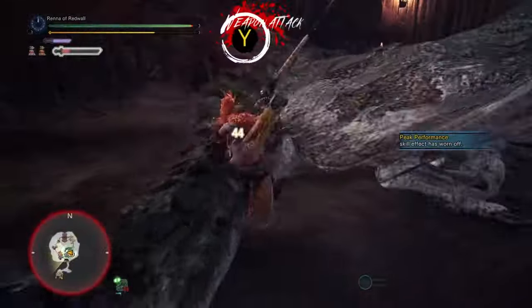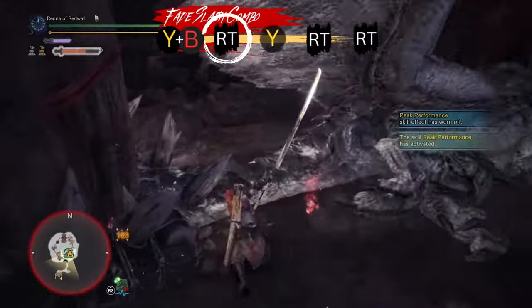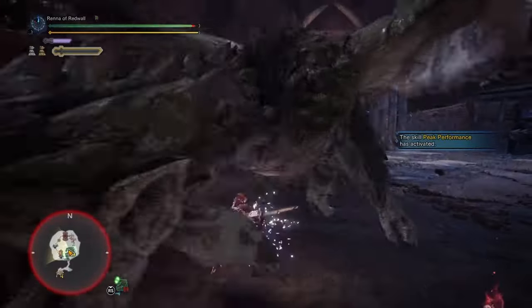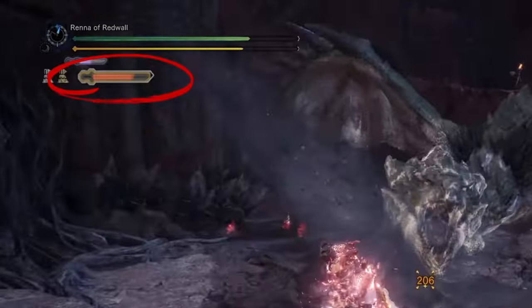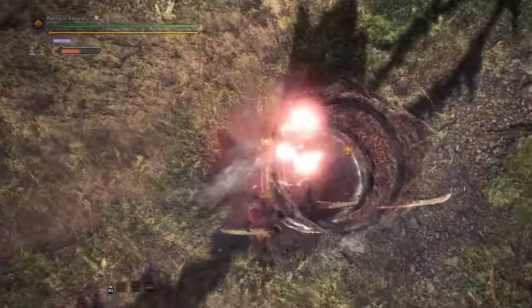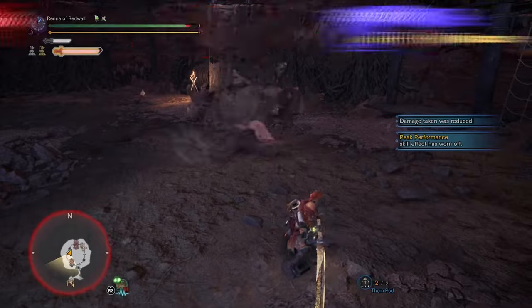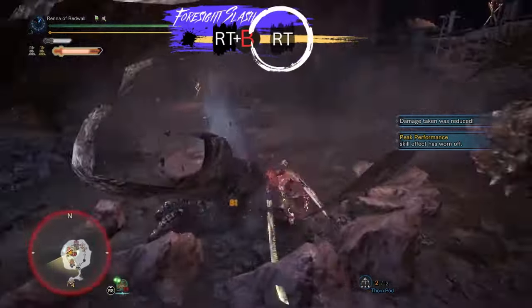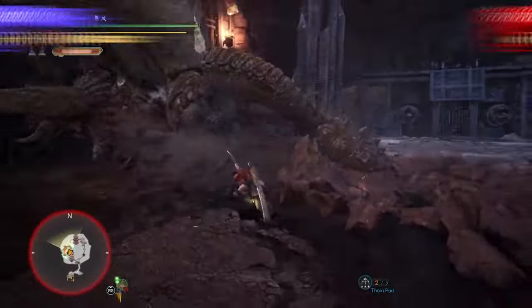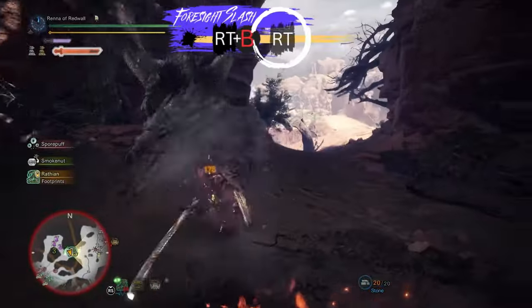Round Slash can be tricky to master. While it levels up your gauge, it also forces you into a long sheathing animation, ending your combo. This can get you hit if you Round Slash at the wrong time. Round Slash also consumes any leftover gauge you have when it connects. Contrary to the name, Round Slash is not a full circle — instead, it swings 270 degrees, starting from behind you, leaving a 90-degree deadzone in your back right corner. You'll need to learn how to hit targets behind you and how to keep targets out of the deadzone if you want to master this move.